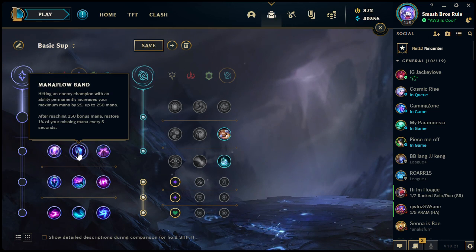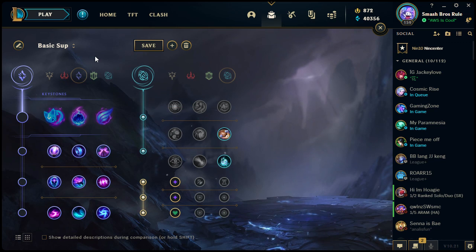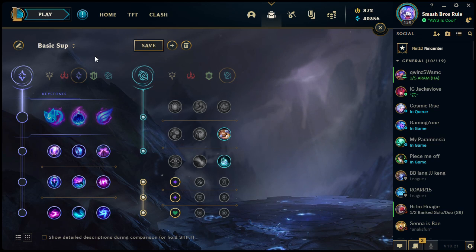Mana Flow Band: hitting an enemy champion with an ability permanently increases your maximum mana by 25, up to 250 mana. After reaching 250, you restore 1% of your missing mana every five seconds. This is super helpful especially in ARAM, and even for champions who stack mana like Ryze — having extra mana and then that constant passive mana regeneration on top of your base mana regen is very nice. But it only applies to mana — if your champion uses fury or grit or nothing, skip this.